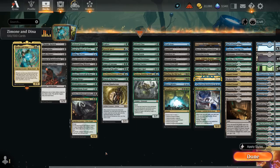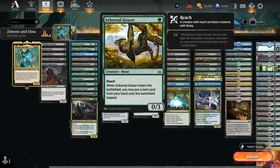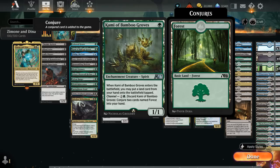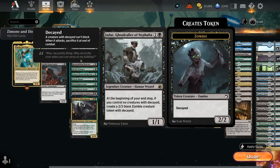The next category is sacrifice fodder — ways to generate creatures we don't mind sacrificing. Starting with Grazer and Kami, the only alchemy card included, since it gives us another way of potentially playing Zimone and Dina on turn two by putting an extra land in play when they enter. Kami can also be channeled to find additional forests in the late game, keeping lands in hand for Zimone and Dina's ability. Playing a turn-two Zimone and Dina and turn-three sacrifice of either Grazer or Kami lets us start drawing extra cards and putting lands in play. Jadar makes a Decayed zombie token each turn we can easily sacrifice — even attack with it and then sacrifice it to Zimone and Dina before the Decayed trigger fires, which is a fun interaction.